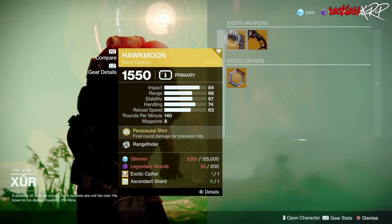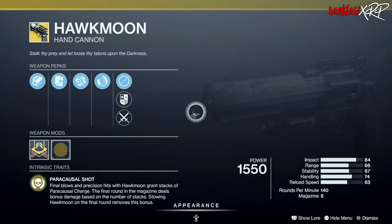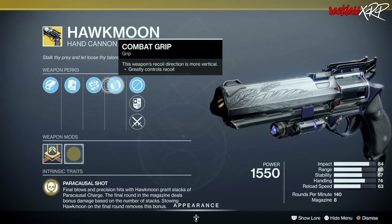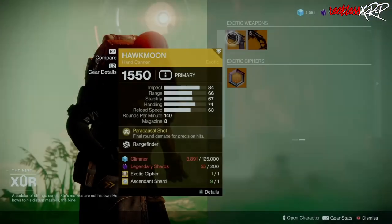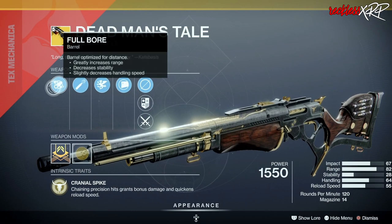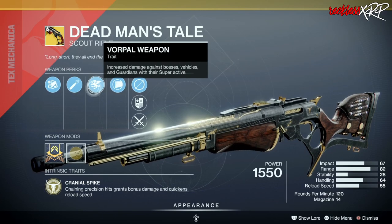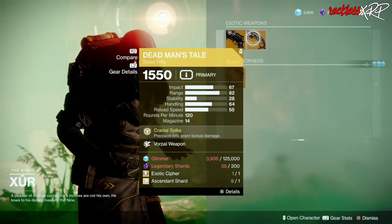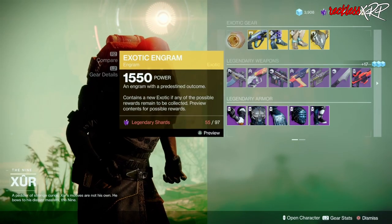Over on the exotics, we have Hawkmoon with Rangefinder, and it has Hammer-Forged Rifling which is pretty good, along with Combat Grip and Alloy Magazine. Then we have Dead Man's Tale with Vorpal Weapon — this has Full Bore, High-Caliber Rounds, Vorpal Weapon, and Short-Action Stock. It's pretty good. I'd definitely get these two if you don't have them.